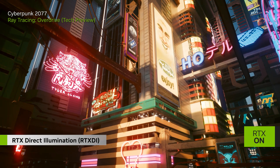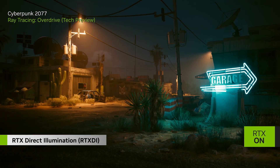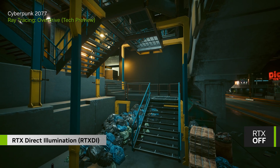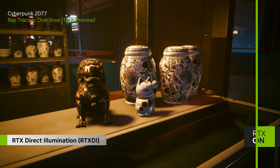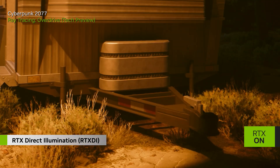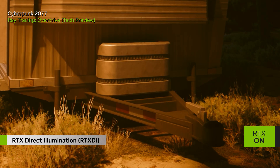Our full ray tracing mode seamlessly combines several different ray tracing techniques that had to be done separately before. The first of these is RTX Direct Illumination, or RTX DI, which dramatically enhances the realism of any light source — be it a neon sign, street lamp, car headlight, or any other object. Lights and shadows will appear much more lifelike, with almost unlimited physically correct soft shadows for better occlusion, more depth, and detail in the world. Practically all light sources on screen cast realistic shadows.